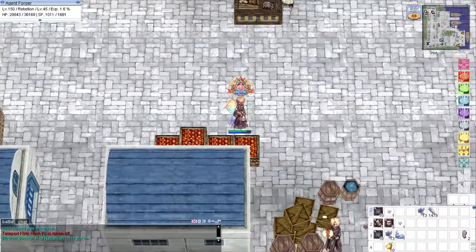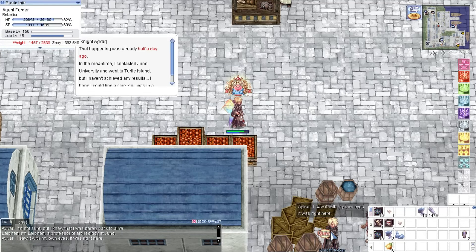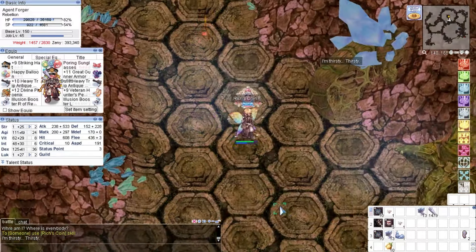Using some butterfly wings to return to Alberta, we are now going to hunt some turtles. This place is only accessible by characters whose level is above 150.